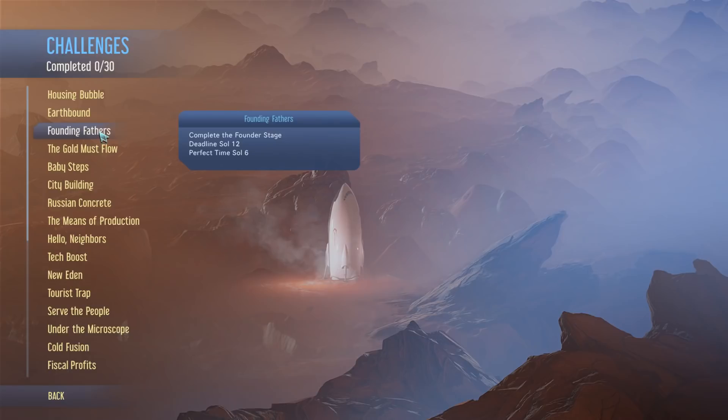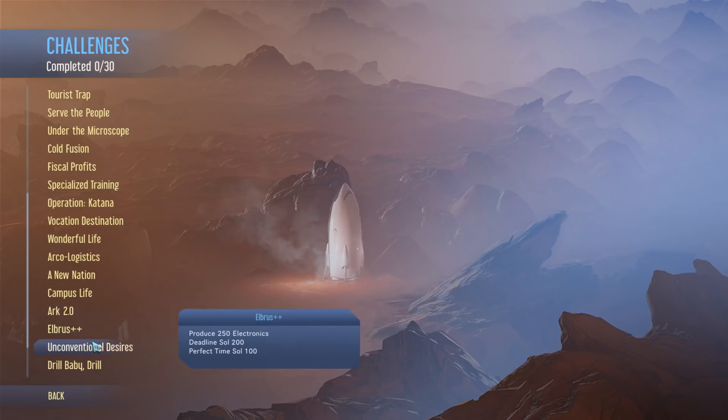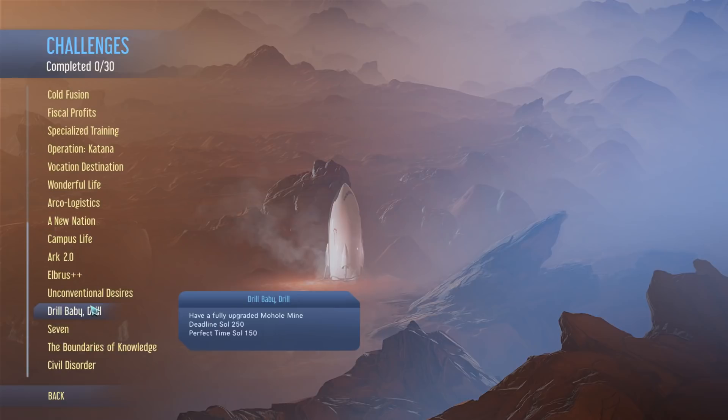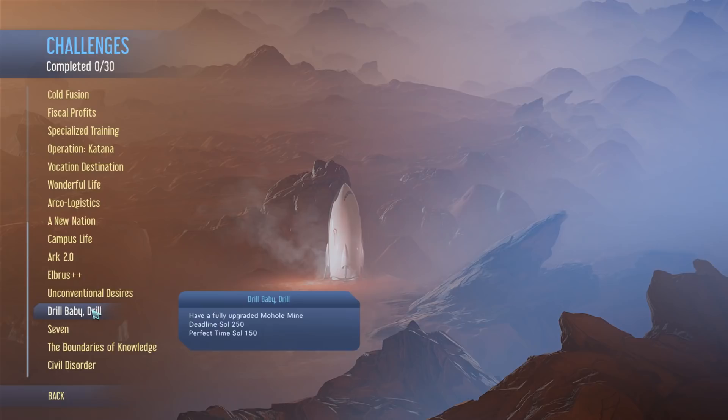Yeah, that would actually be a bit of a challenge, but the one we're going to do - there's loads of them, all kinds of different ones - the one we're going to do: I'd go for Drill Baby Drill. Have a fully upgraded mohole mine. Now that's no small challenge because upgrading a mohole mine to get the third upgrade - that's a lot of machine parts. First you've got to discover it, then build it, then fully upgrade it. That's going to take some doing. You've got a deadline of 250 sols, but the perfect time is only 150 days. My god, that's going to be a challenge guys!